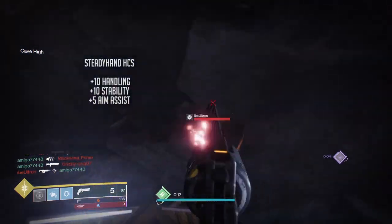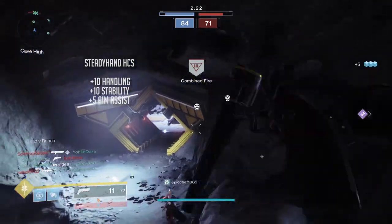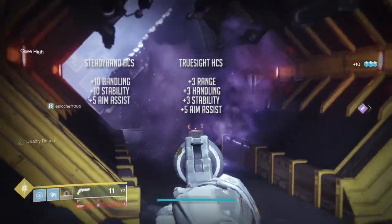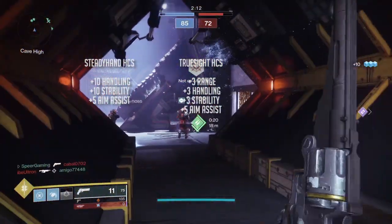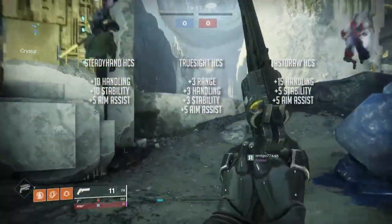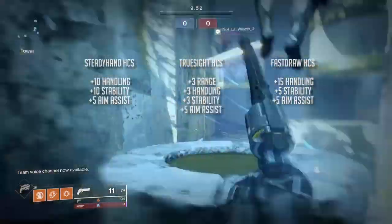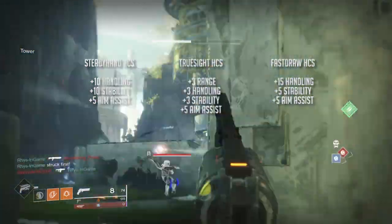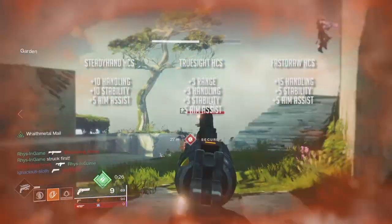Three sights stand out from the six. First, Steady Hand gives +10 handling, +10 stability, and +5 aim assist. Next, True Sight gives +3 range, +3 handling, +3 stability, and +3 aim assist. If you don't get either of those, try to get Fast Draw which gives +15 handling, +5 stability, and +5 aim assist. The other sights either give negative stability or no stability at all, so Fast Draw, Steady Hand, and True Sight are your best picks.